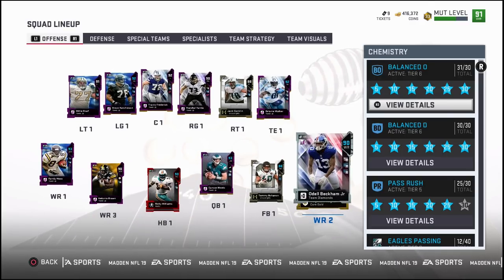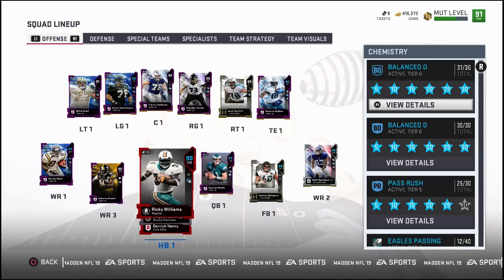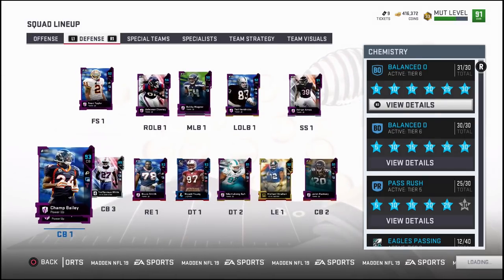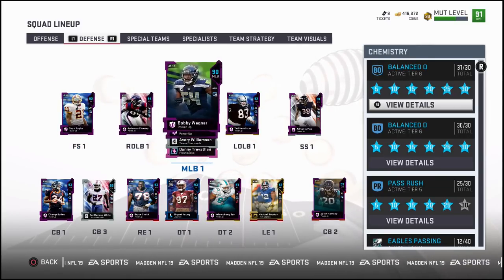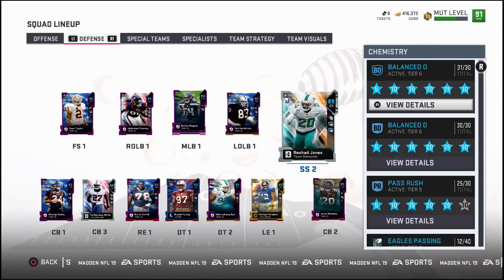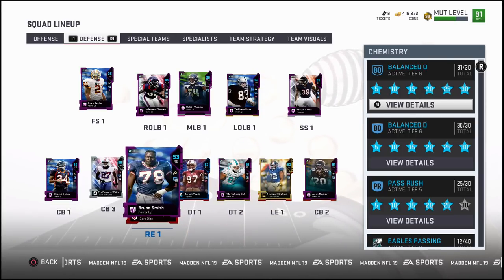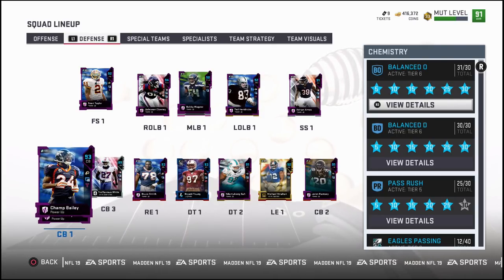Gonna be showing you guys the lineup that we have here. This is actually Nick Jr.'s offense and it's gonna be Ryan's defense on your screen here. I am playing head coach. We pretty much share cards and things like that so we can go back and forth — I send them my weekend coins that I get from solo battles and various different things like that to help build the squad. So as you can see, we have a pretty good team. This is from a few days ago so we've actually upgraded it since, and you guys will see that in just a couple of days when I put out the next Mutt Squads video.